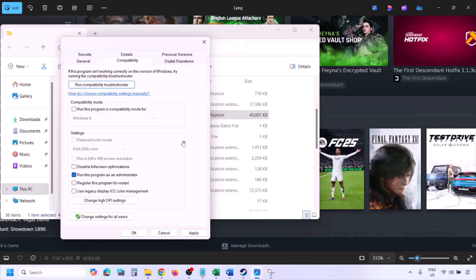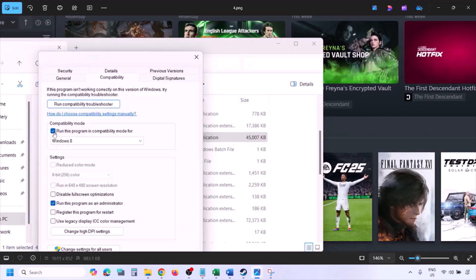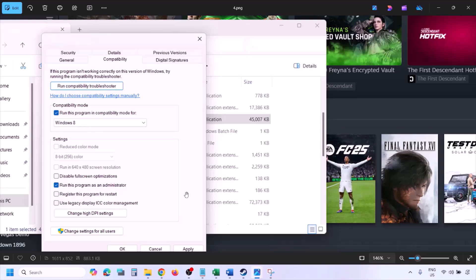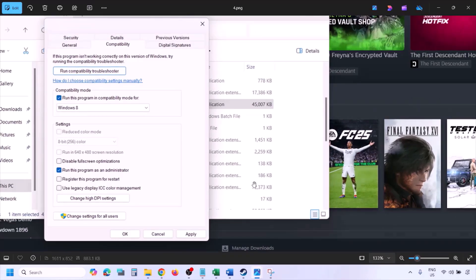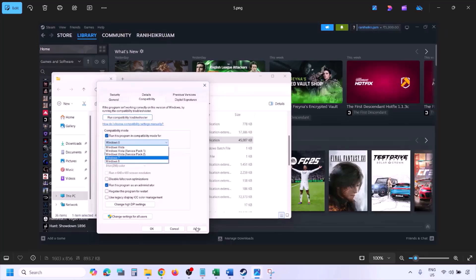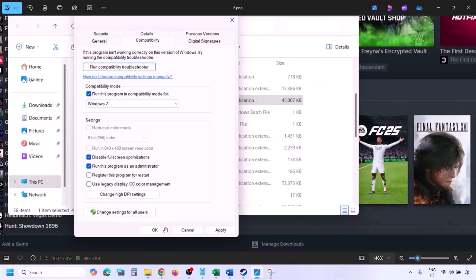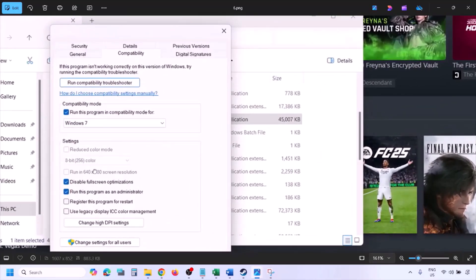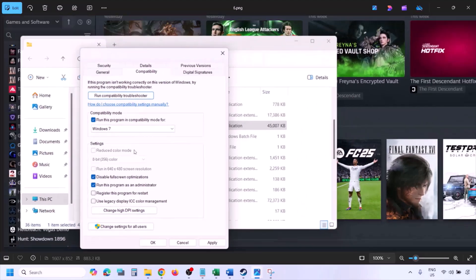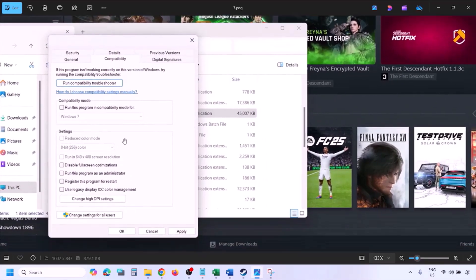Launch the game from the game installation folder instead of through Steam and check. If still not working, check the compatibility mode box and select Windows 8 from the dropdown, hit Apply and OK, then launch and check. If still not working, try Windows 7. If still not working, check 'Disable full screen optimization', apply, and check. If none of these work, uncheck all boxes, hit Apply and OK, then proceed to the next step.